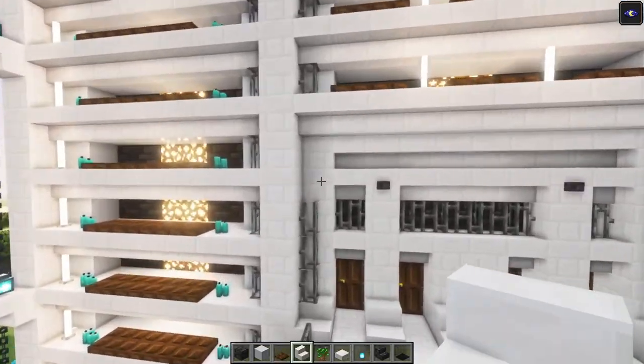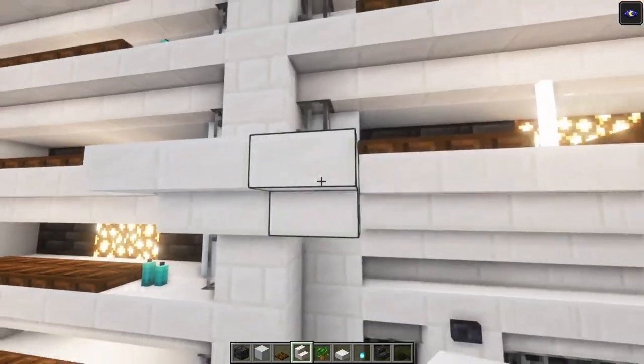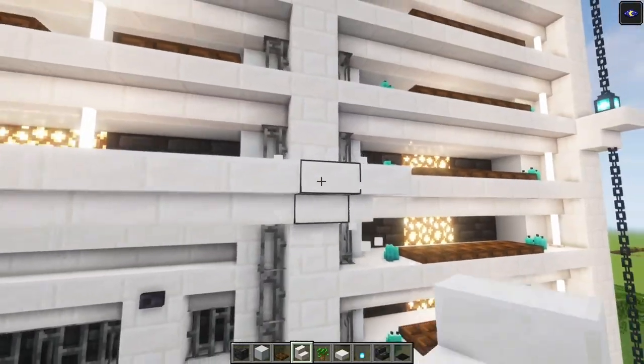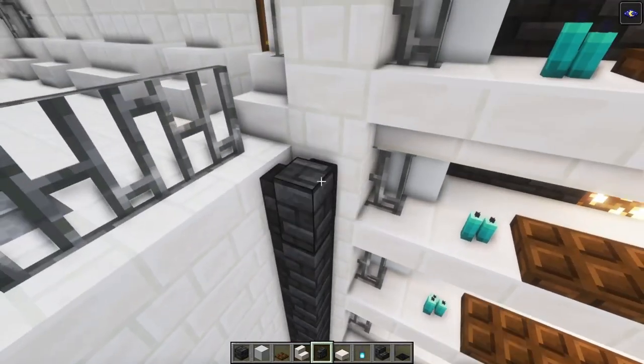Now we are also going to go out over here — just go in from this point, then go across and connect these two points together like that. Then take the deep slate tile walls, or any other wall, and simply build it all up.